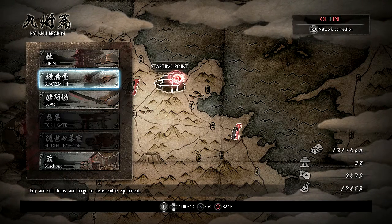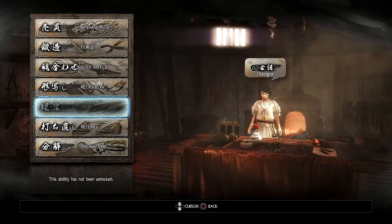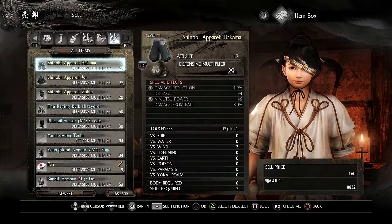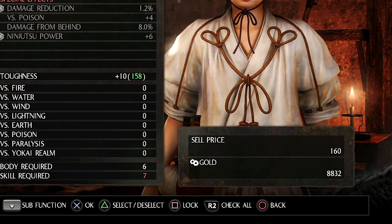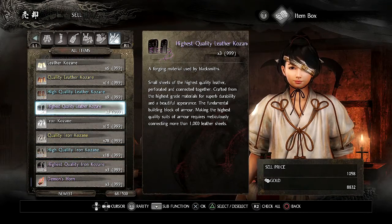First of all, head to the blacksmith and typically you would think you would go straight to buy and sell. Well if you head in there and have a look at all the sell prices of the armor and the weapons etc, you can see that they sell for a certain amount. Which is fine, but the simple items of the armor and weapons can net you up to 3 to 6 times the amount you would get for the whole item.